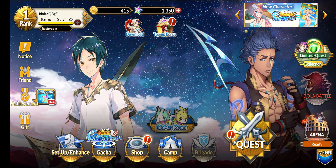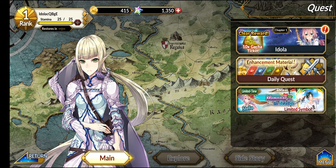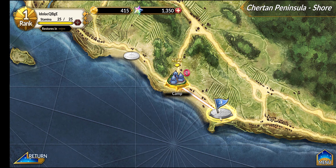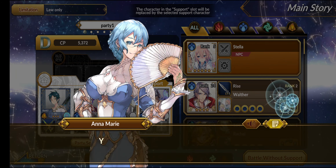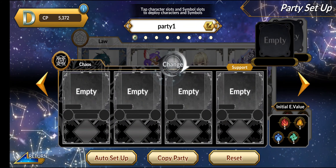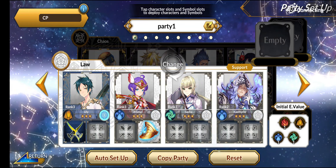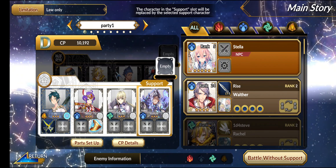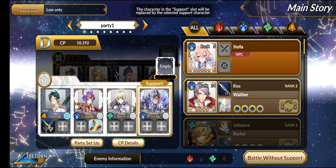Before summoning, we need at least 1500 Star Diamonds — the minimum required for one multi-summon. We need to go back to quests and do more battles to earn more Star Diamonds. In your party, there are two types of teams: Law type, which specializes in healing and tanking, and Chaos type, which specializes in dealing high damage to opponents.